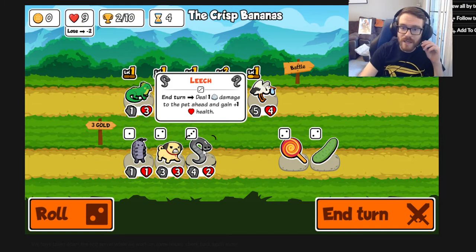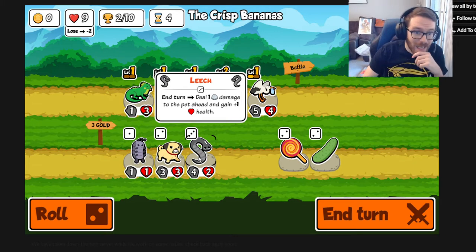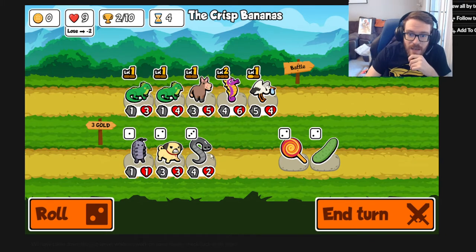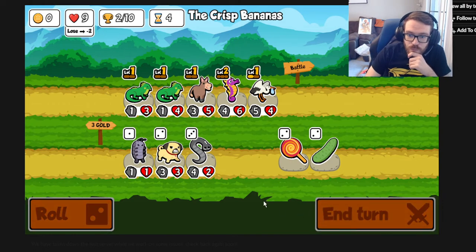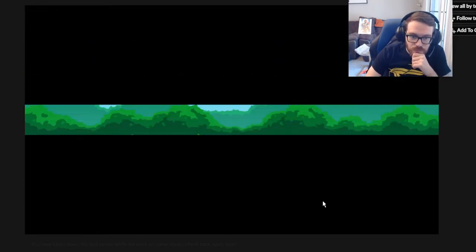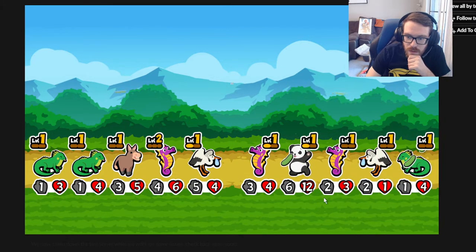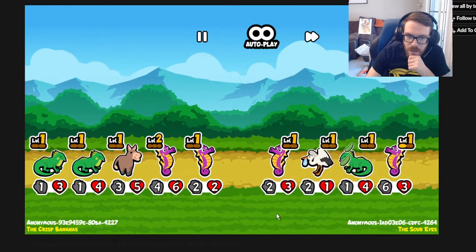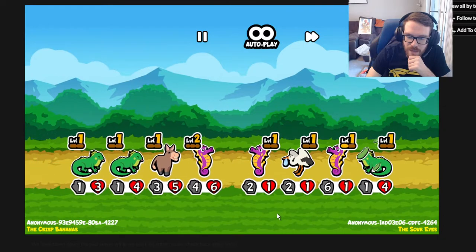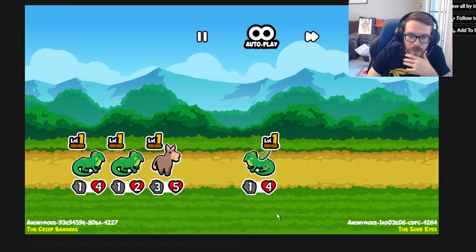Leech: at the end of the turn, deal 1 damage to the pet ahead and gain 1 life. That works very well with hurt triggers like camel - probably not pufferfish since it's during your turn not in battle - but with camel it would work very well. I'm excited to see how this integrates with the other pets. The panda is absolutely crazy - I'll say it right now, they are not going to skip nerfing it.